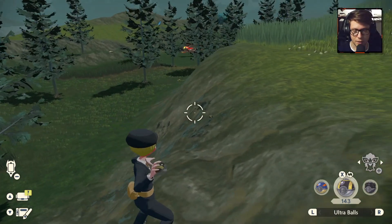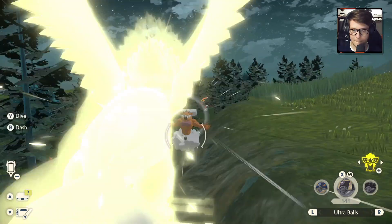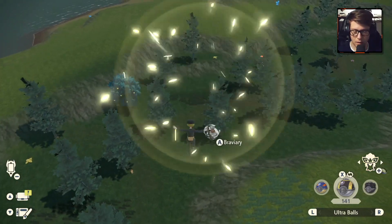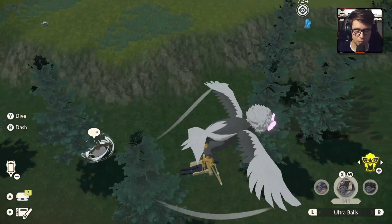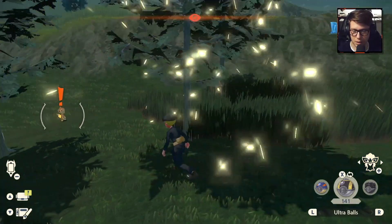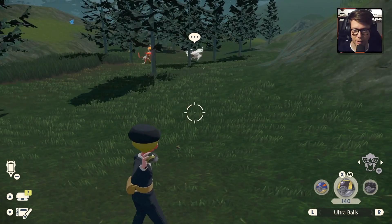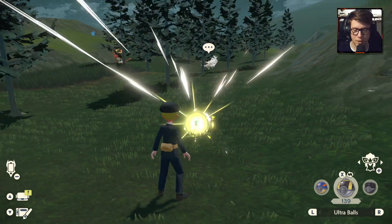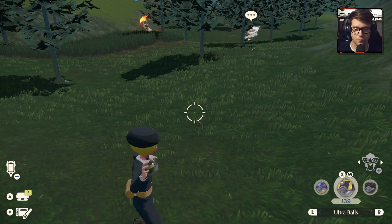Ultra Ball — I don't know why I did that, but he snuck behind him. Watch his movement. A little Chimchar — I kind of want to grab that thing real fast. Get my Pokedex cleared for that, because I don't know how long this thing is going to stay here. Keep an eye on Landorus. Getting that ball. Nice, there we go.